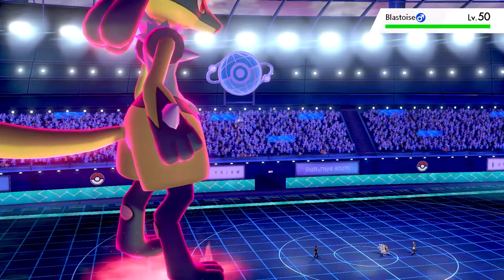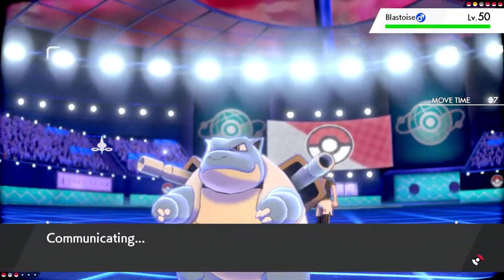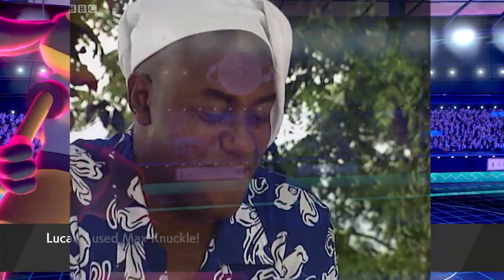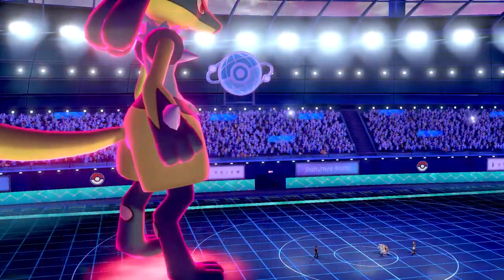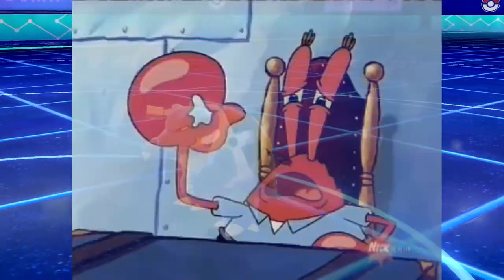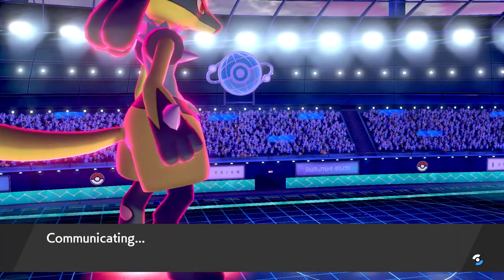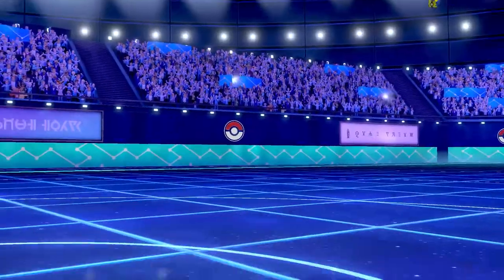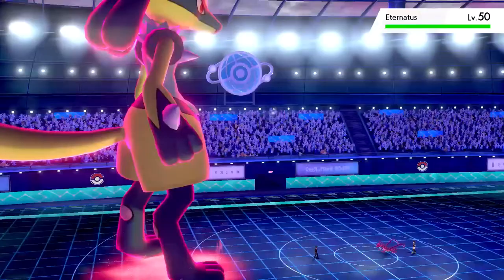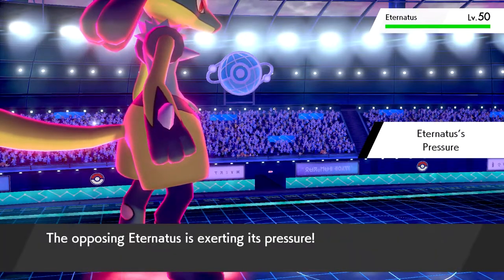Blastoise comes out — he's pretty tanky. I'm faster, so I'm going to get this free Max Knuckle here. I actually expected him to Dynamax, but he didn't. And look at that — Blastoise, pretty tanky, completely KO'd! That raised my attack one more time, which now means I am maxed out, baby. My attack is absolutely maxed out — nothing can stand in my way now. Everything coming in lands on the Sticky Web and Lucario has his attack jacked.